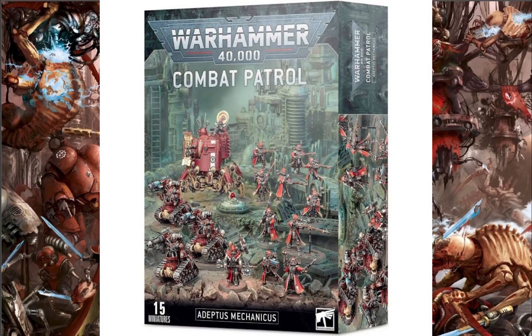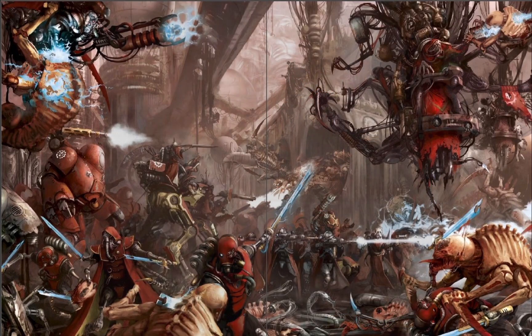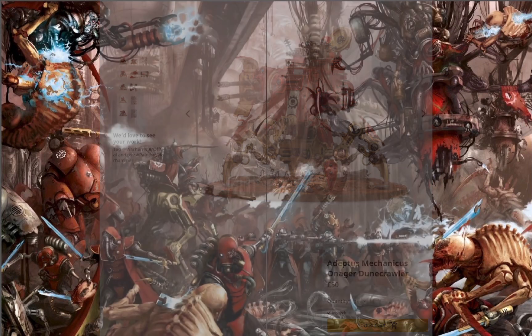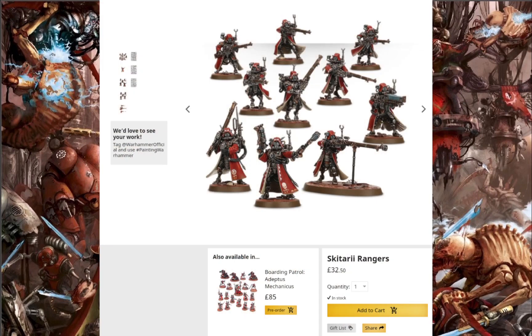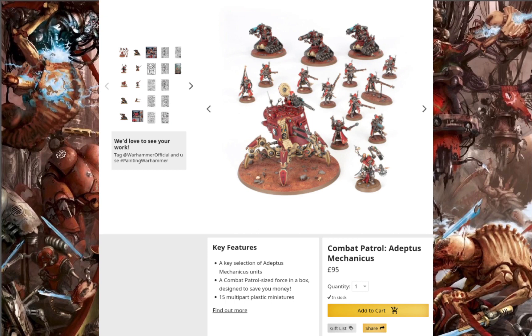With the Adeptus Mechanicus combat patrol, what you'll be getting is an Enginseer — he'll cost you £22.50 separately. You'll get an Onager Doomcrawler, which is £50. You'll get some Kataphrons, which are £37.50, and the always reliable Skitarii, which are £32.50. All that comes to £142.50, and what you'll be paying for that box from Games Workshop is £95, so you'll get a saving of £47.50 straight away.